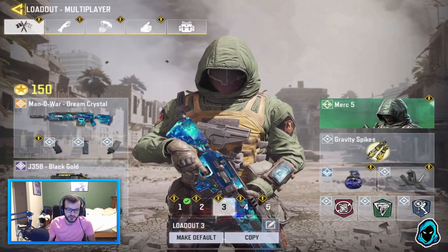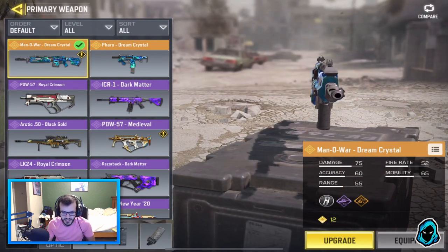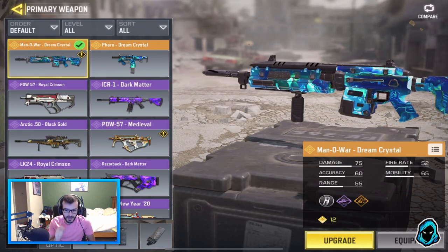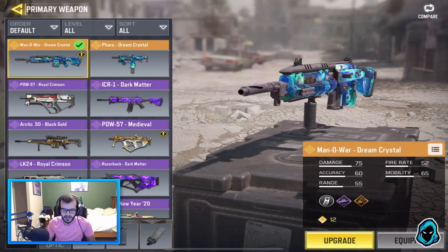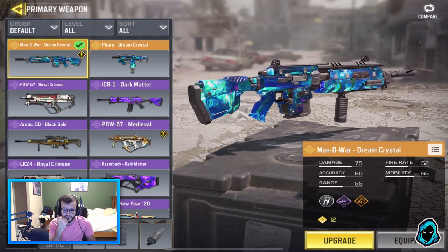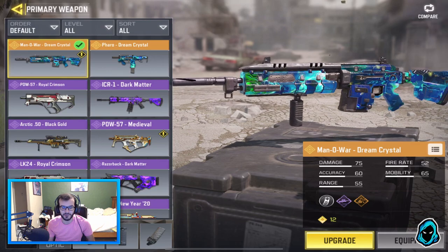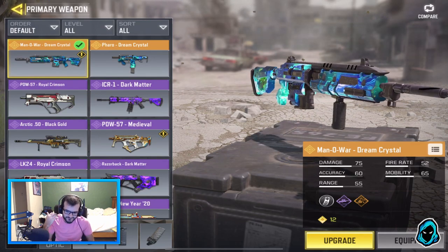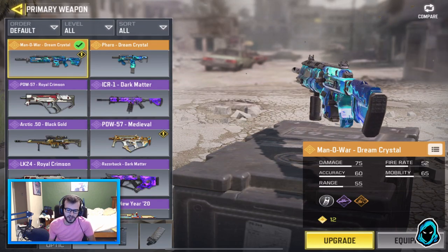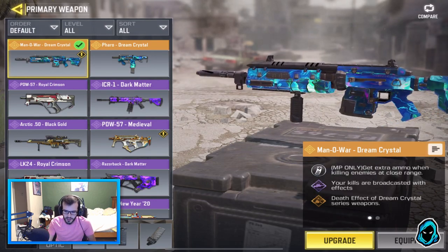A brand new gun was just released — the Manowar Dream Crystal. The Manowar is a weapon from Black Ops 3 and it was honestly one of my all-time favorite Black Ops 3 guns. This gun is behind a lucky draw, not a crate. I spent money I basically shouldn't have spent — I did not really have that money — but I spent it anyway to get this gun because as a content creator you gotta show the new stuff. I really hope they fix that because it's just terrible.